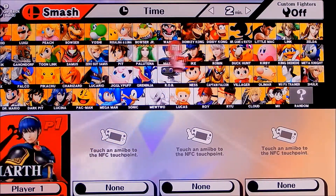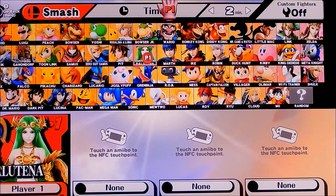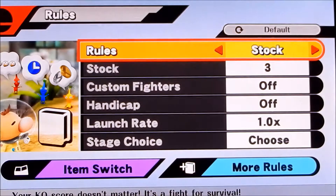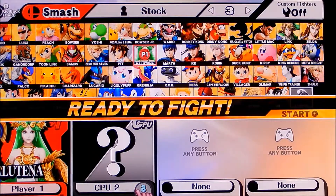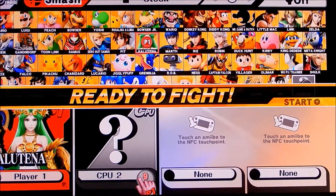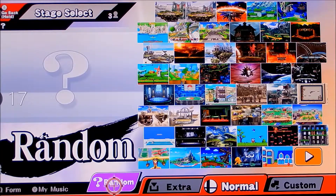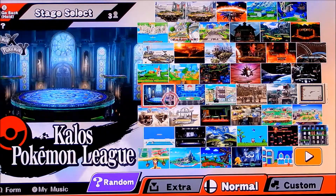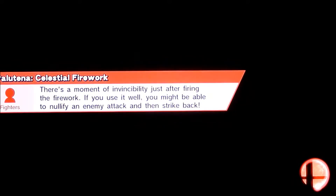Today we still have all these characters to go through before we get to Cloud. We're gonna start off with Palutena, because last time we played as Pit. Let's change to three stock, get a computer in here, and put them on level nine. We're going to Palutena's Temple and we'll go with the mega form because it's super big.